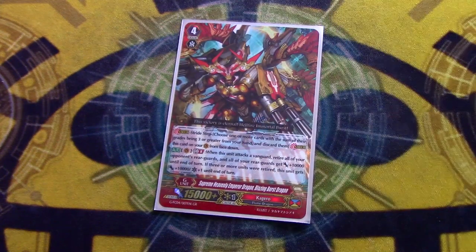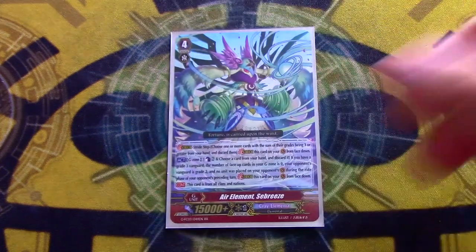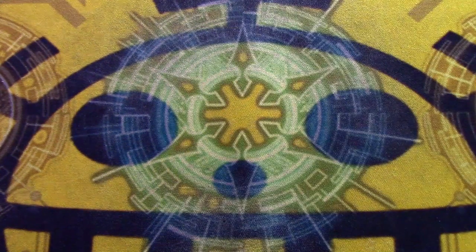We're running one copy of the GB8 because it's a GB8 — it's a field nuke, 10k to all rearguards, and if you killed three it's free, so do it. The last G unit is Seabreeze because this is kind of a stride-based deck, so Seabreeze is pretty good to have. I'm not running Drachma because Drachma is bad — please drop a hashtag zeroth dragons are overrated. Even if it was like $10 I probably still wouldn't run it; Seabreeze is more important.